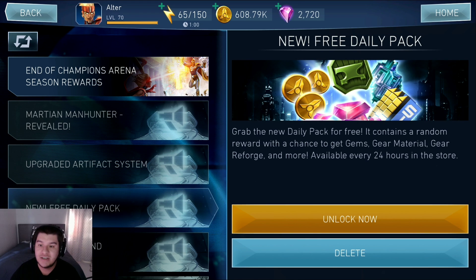The next message says New Free Daily Pack. Grab the new daily pack for free — it contains a random reward with a chance to get gems, gear material, gear reforges, and more. Available every 24 hours in the store. I already collected mine and got 50 gear material, so it's not that much. If you get gems you're probably just going to get five, but it is free, so you can't really complain.